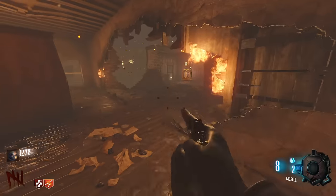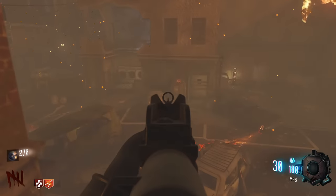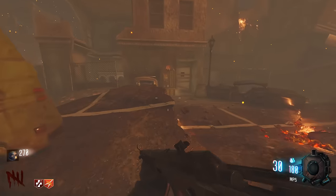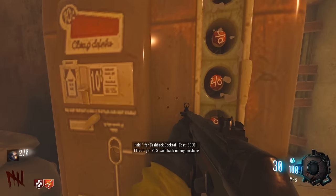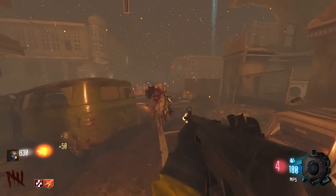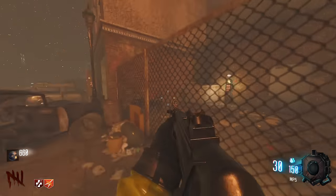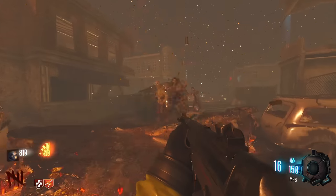We have Tombstone up here. What the heck — what is Tombstone now? Tombstone is now this perk which gives you like permanent double points — 20% cash back on any purchase. That is absolutely mad. And where Double Tap is, I believe that's Death Perception from BO4. Really cool.